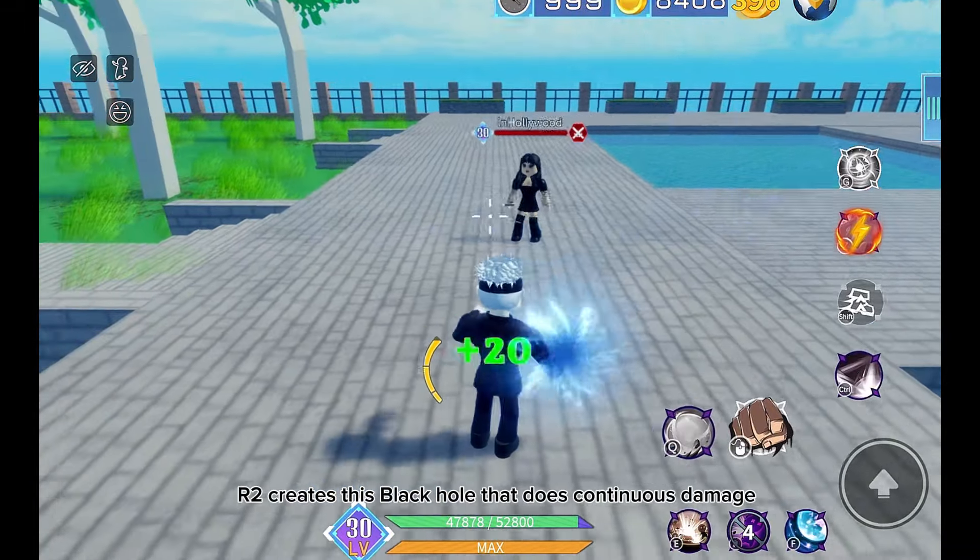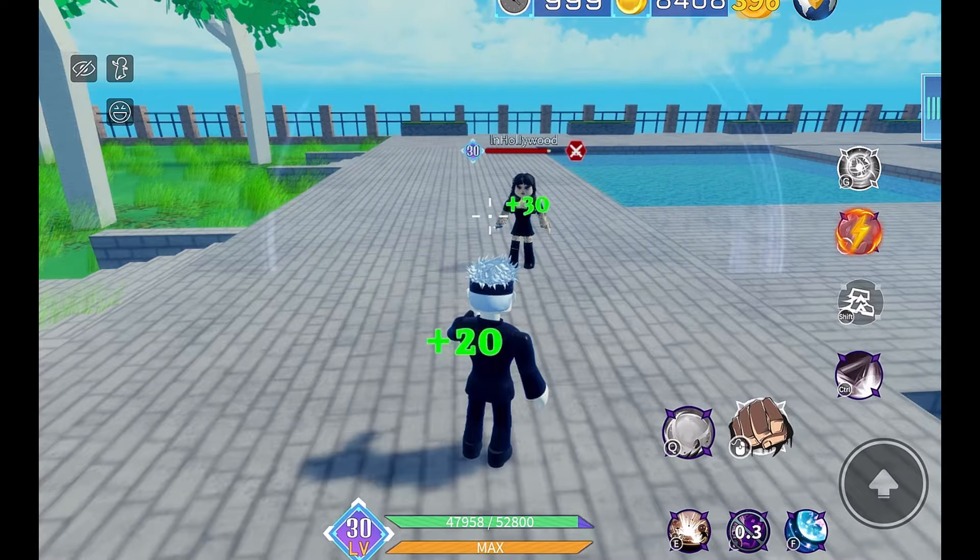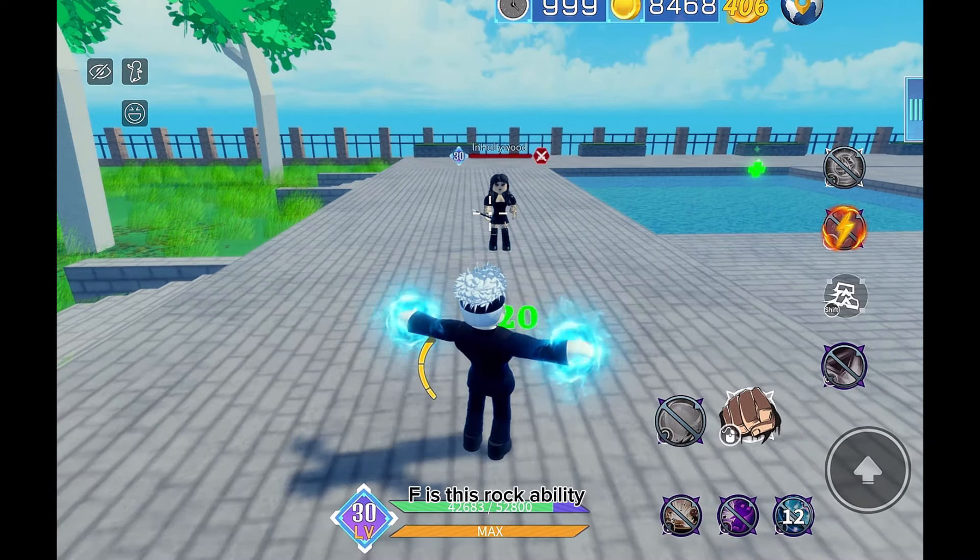The R ability is here, and R2 creates a black hole that does continuous damage.